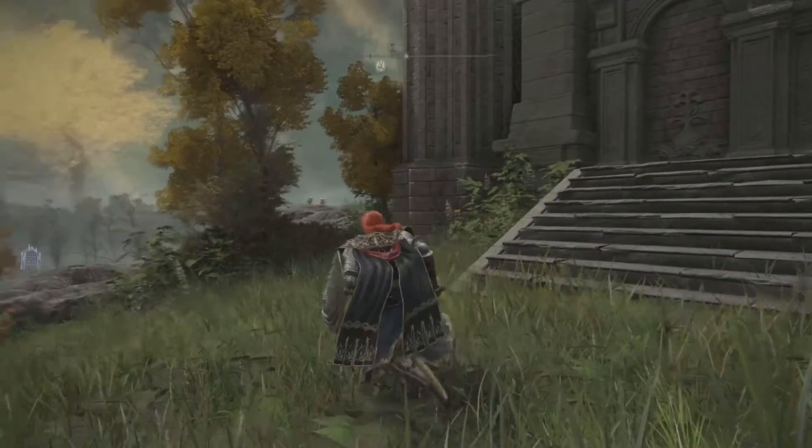Now there is a little mini boss guy over there - you can see him. I have not fought him on this character but I have beaten him before. He gives you an actual warp - I'll show you which one. I'm gonna go ahead and piece him up real quick. There he goes, and he gives you the Ash of War: Gravitas, which is that move you just saw him doing where he sticks his sword in the ground and it pulls you near him.